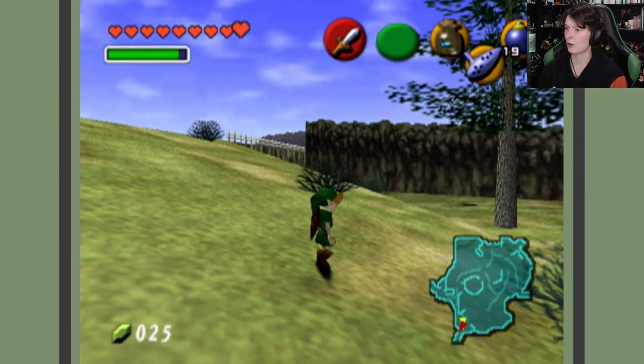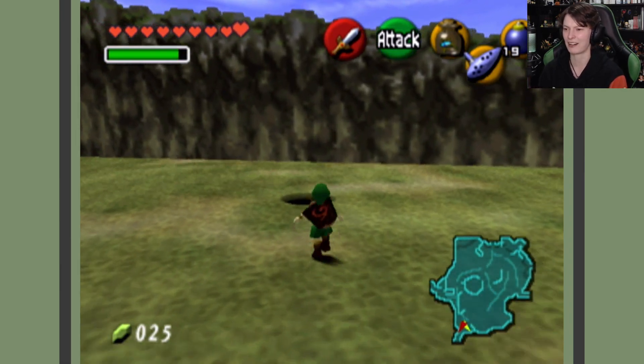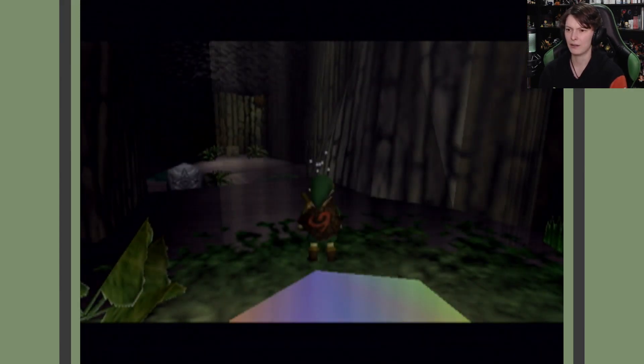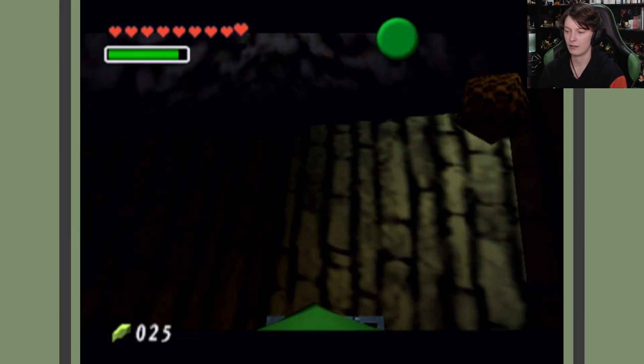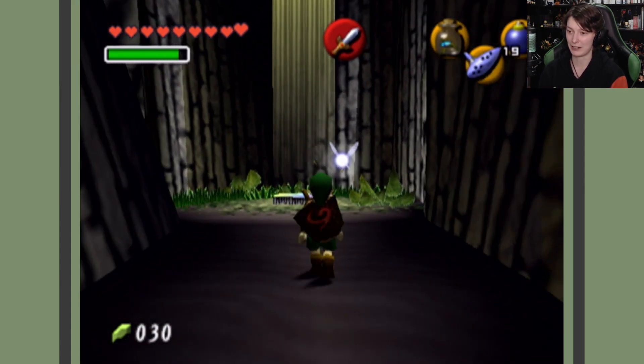I think I might actually leave this episode here. In the next episode, we are — ooh, there's another secret spot over here! I'm getting sidetracked — we are doing secret things today! What's in here? Probably money. Give me that — okay, beautiful. But yeah, as I was saying, I think I'm going to leave this episode here.